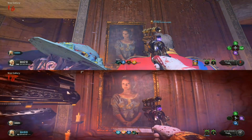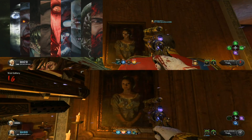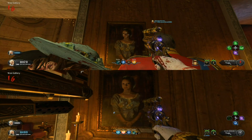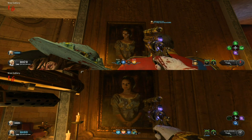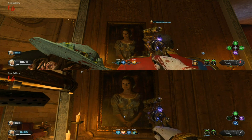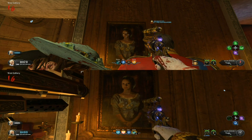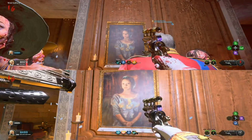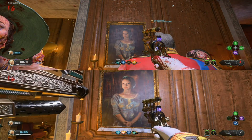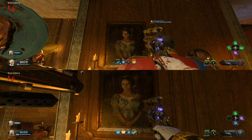Unlike other photo jump scares, this one can be triggered multiple times in the same game. We got it to happen about 14 to 15 times in one game where we were really able to consistently trigger it over and over. To get this trigger: start a normal game, activate the Sentinel Artifact, open up the areas, and open the Pack-a-Punch.